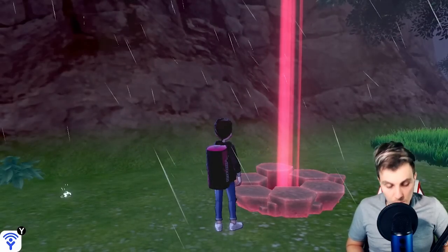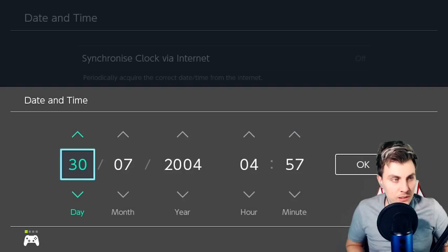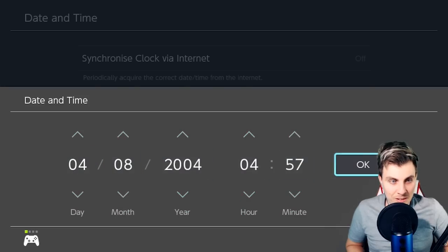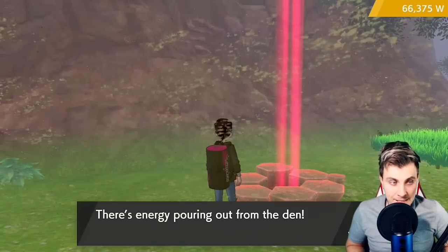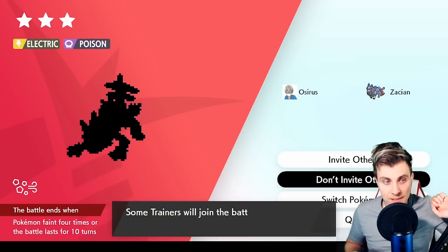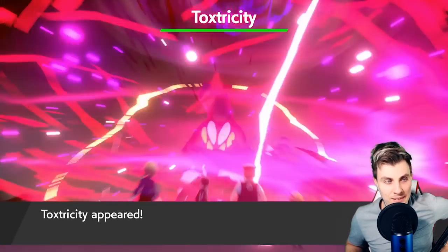Here we are — we'll save in front of the den now. Our target date puts us four frames before our shiny seed. We've saved two days prior to that, so we want to skip forward about seven days and if it's not there just skip a little further until we find the den. Going through the system settings: one, two, three, four skips done. Back into the game — technically this should be a shiny Toxtricity if we've done everything right.